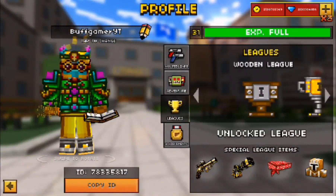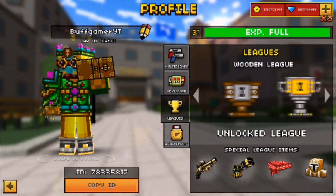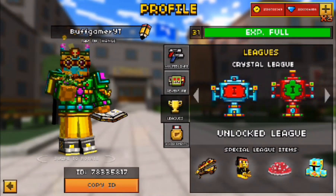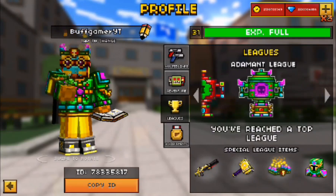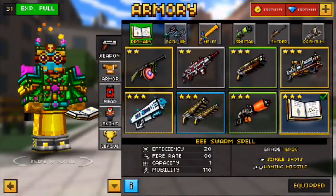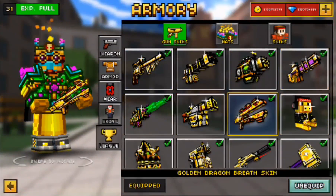If you go into the leagues, you'll see that every league you reach unlocks some stuff like skins and golden skins. When you keep leveling up in leagues, you'll be unlocking golden weapons. Then go to armory, shop, and then go to leagues and you'll find the weapons there.